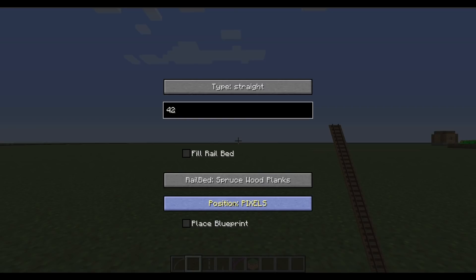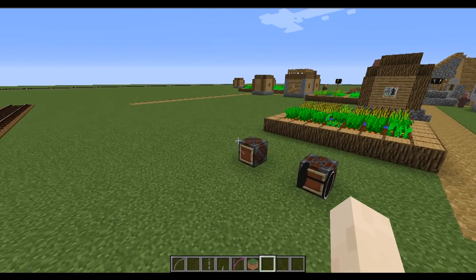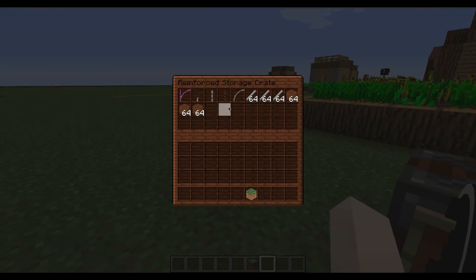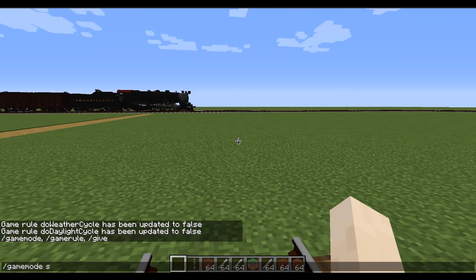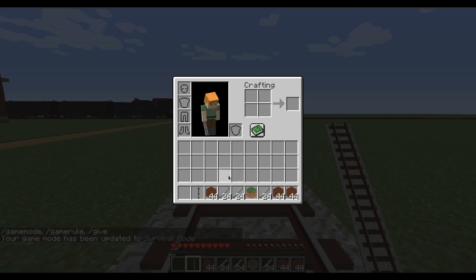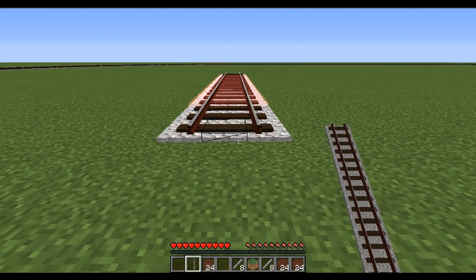That's the experience in creative mode. What's just been recently added — in the past hour or so, to be honest — is the ability to hop into survival and start placing down components. Let's do the same thing: choose this track here. The rail bed is not yet supported for this mode but it's coming quickly. Game mode survival. Now we can place it down, and as you can see it actually went through and removed items from my inventory. Watch that again — it removed items from the inventory.